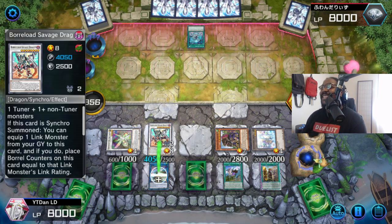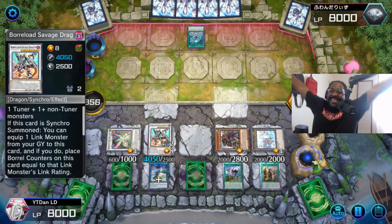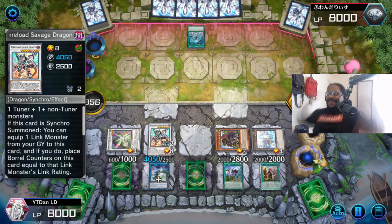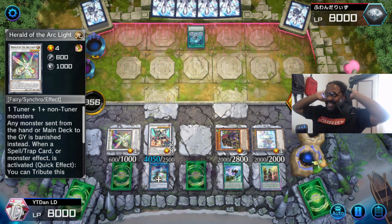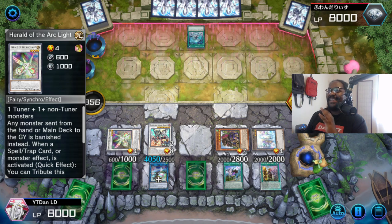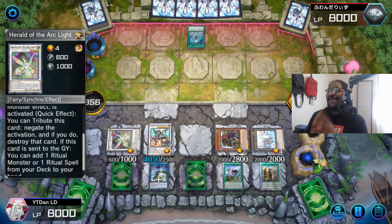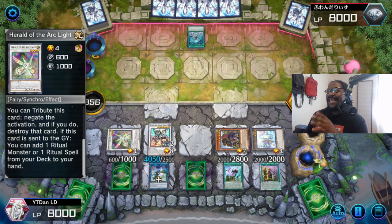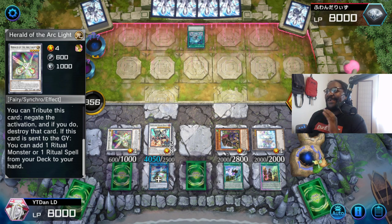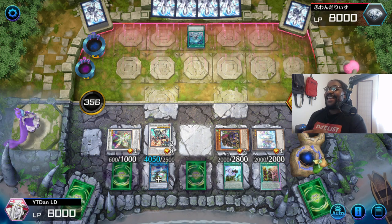This man's disgusted. Look at this — this is absolutely broken. Yes, I am enjoying this, boys. I hope you guys are enjoying it as well. I hope you enjoy playing this busted deck. This is just crazy. Look at this. This card straight up says any monster sent from the hand or main deck to the graveyard is banished instead. When a spell, trap, or monster effect is activated — quick effect — you tribute this card. Negate the activation, and if you do, destroy the card. If this card is sent to the graveyard, add a ritual monster or ritual spell from your deck to the hand. I don't play those, but everything else is relevant.